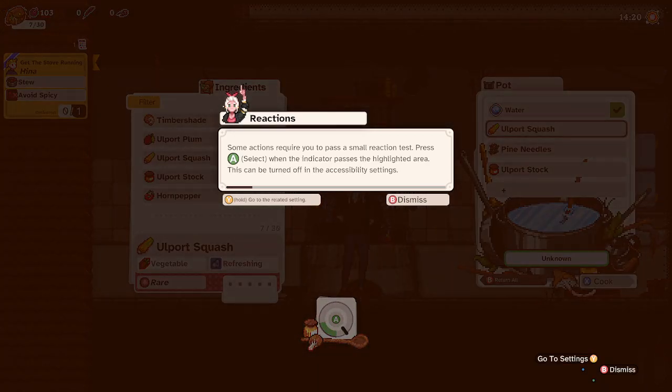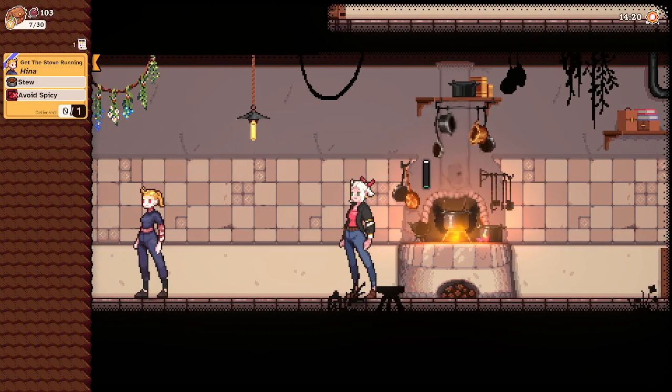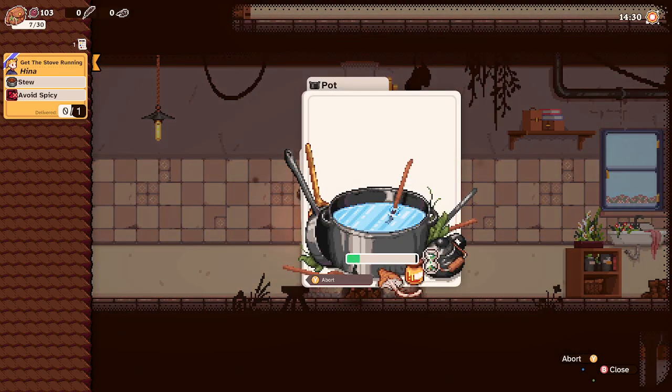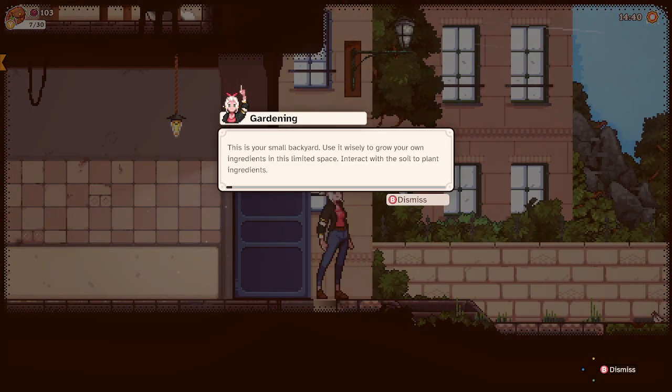Some actions require you to pass a small reaction test — press the down face button when the indicator passes the highlighted areas. This can be turned off in the accessibility settings. Oh, that's what the reaction stuff meant — I was like 'huh,' so that's what that means. You have started your first cooking process which will take a little time. Some kitchen tools like the pot can burn or overcook your food — stop the tool quickly once it's finished. So I have to be careful about how long this can end up taking, but thankfully there's a progress bar on the side.